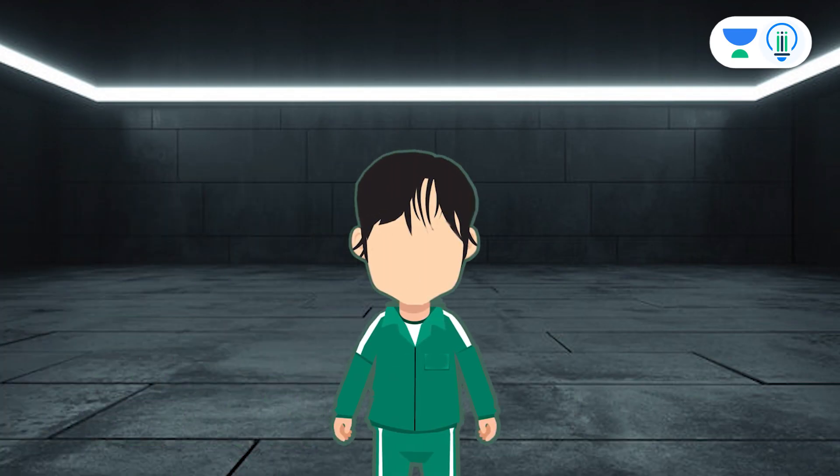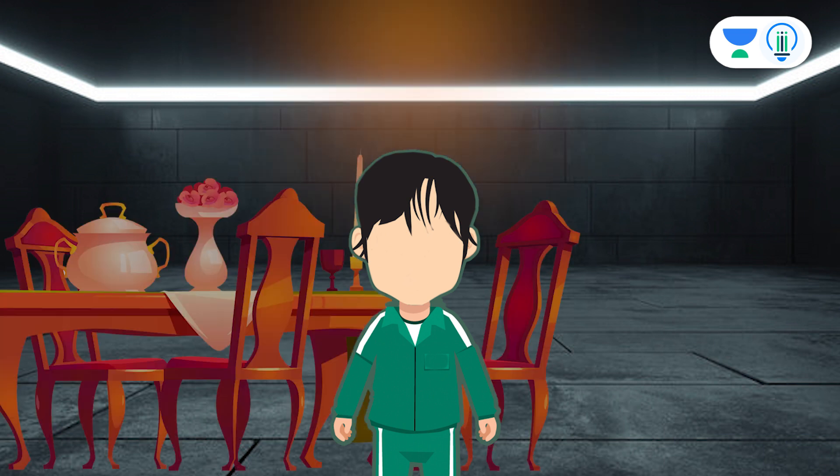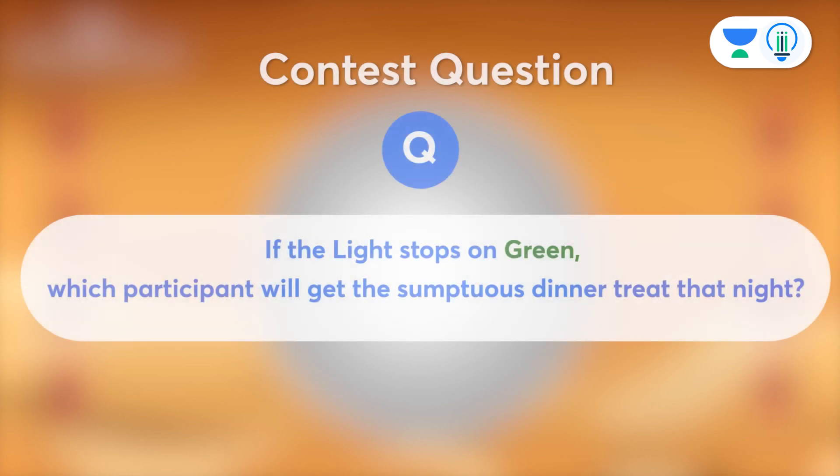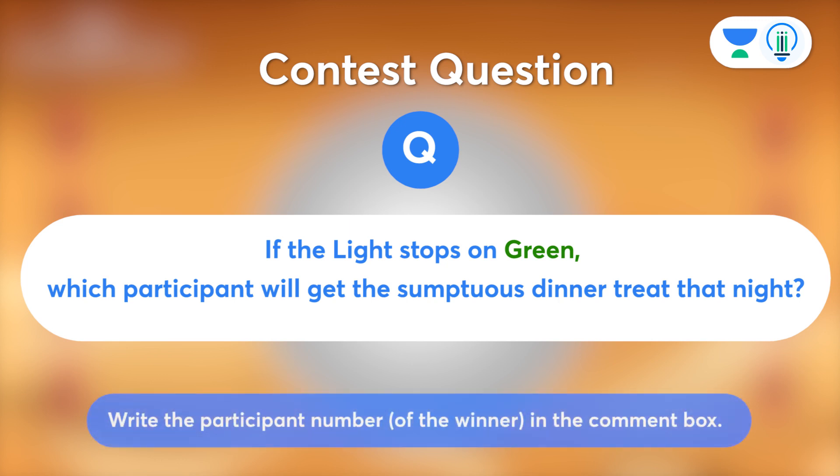This participant, surprisingly, gets a sumptuous dinner treat on that night. Now, here comes the question for today's contest: if the light stops on green, which participant will get the sumptuous dinner treat that night? Write the participant number of the winner in the comment box.